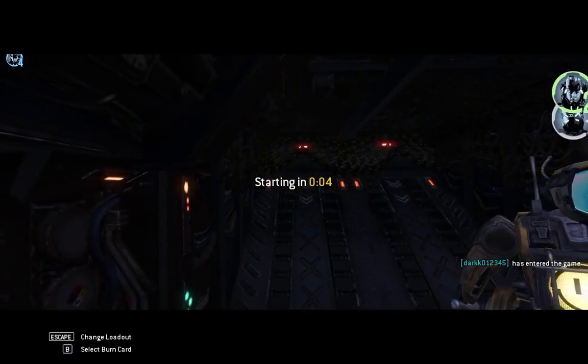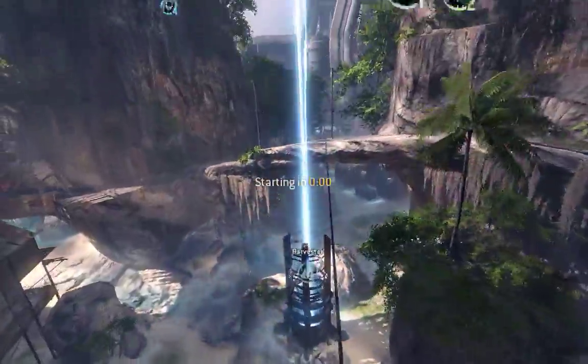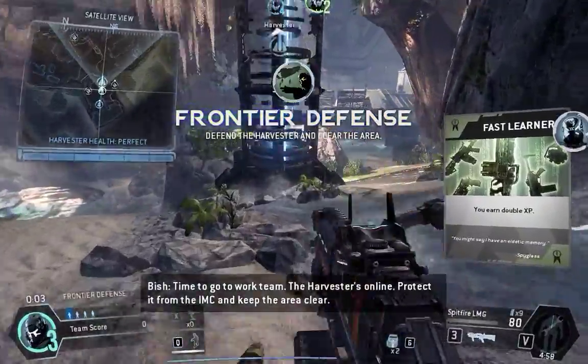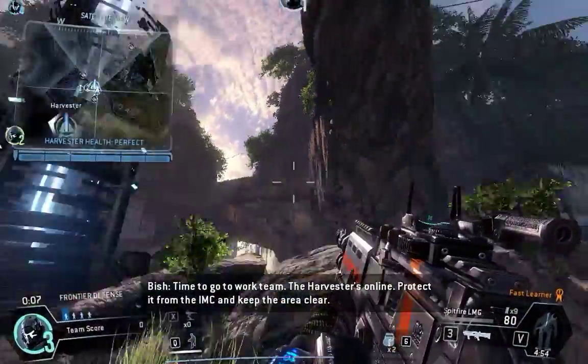Jumping in three, two, one. Time to go to Martín. The Harvester's online. Protected from the IMC and keep the area clear.